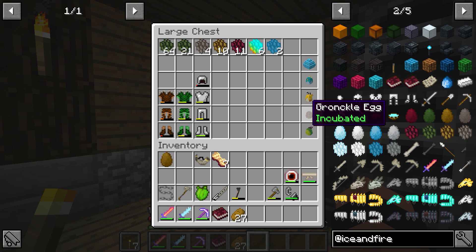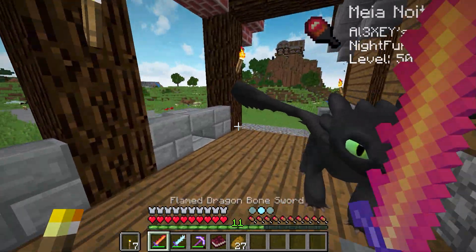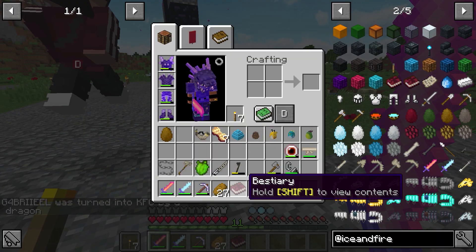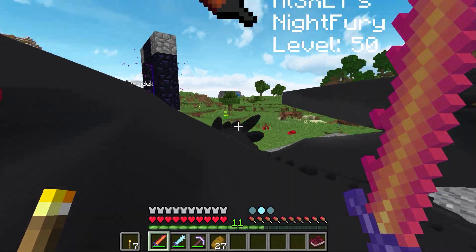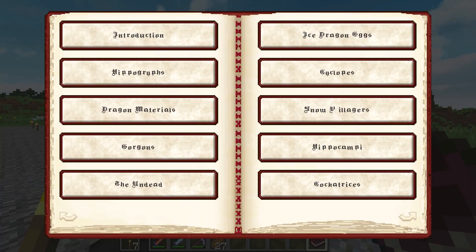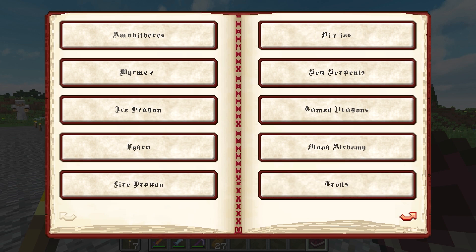Então a gente perdeu dois dragões, gente — vamos ter que ir atrás disso depois. Era o Storm Cutter, que é o da mãe do Soluço, e também o Storm Stratos. Comenta pra mim, tá? Eu vou dar uma olhadinha aqui no bestiário, Droid, porque tem coisas que eu não conheço. Eu sei que da nova atualização do Ascend Fire chegou um esquema de fantasmas e eu queria muito entender como funciona, porque pode dropar itens bons para a gente ficar mais forte.